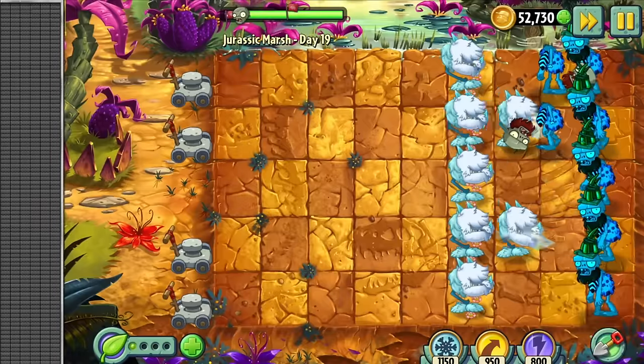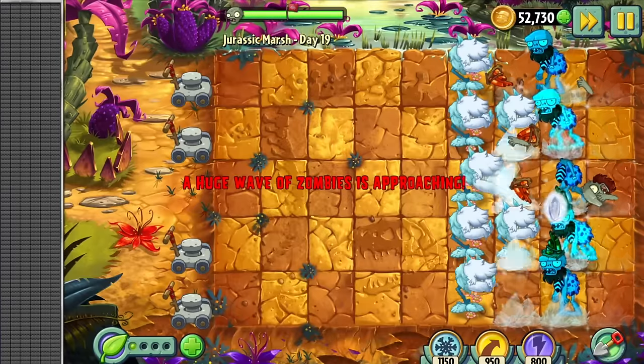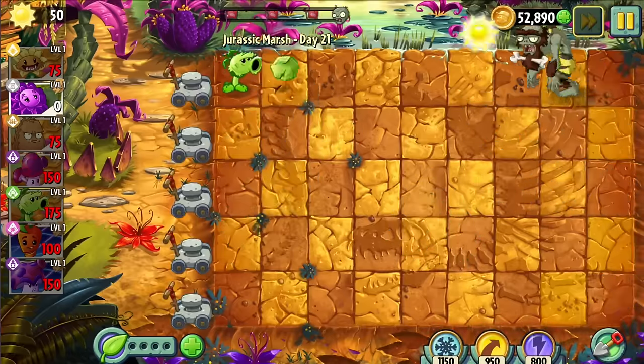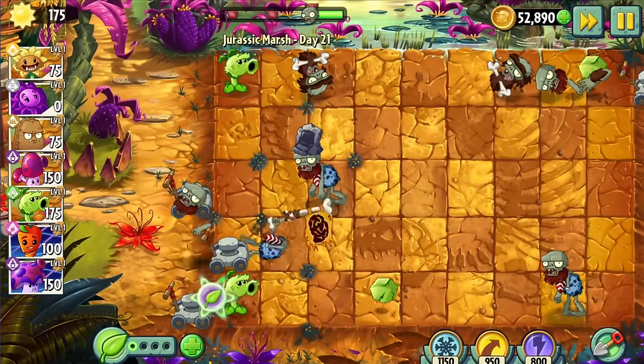Day 19 gave us Cold Snapdragon, one of the most overpowered plants in the game — needless to say, this level was possible. Take that, flowers. Day 20 was immediately impossible since it was a Produce X Sun level. Day 21 was just peak level design. Even if you ignore the crazy T-Rex bucket head spam, the bully zombies are a massive problem since, even given the whole lawn, Primal Pea can't even kill them — they're that tanky.